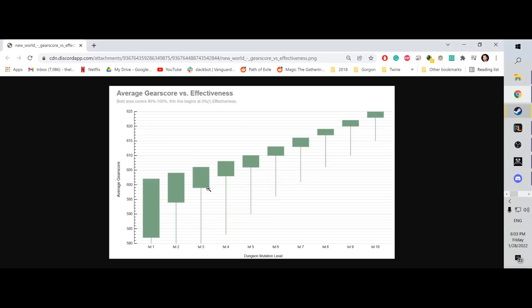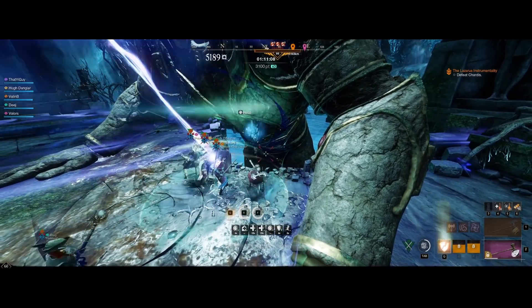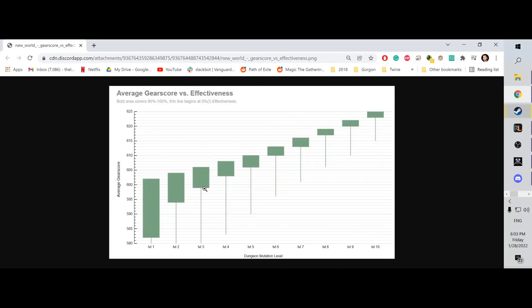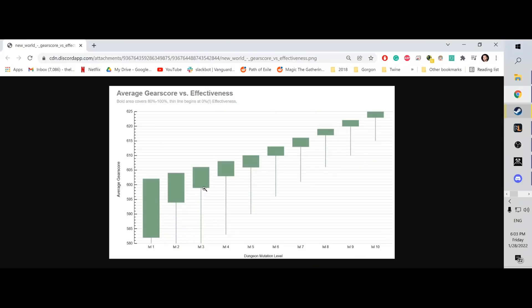For level 3, you'll want 599 gear score to be 80% effective. My party actually attempted level 3 when our gear score was too low — we were all around 590-ish and none of us was above 600 average. That run did not go well, but once we went back and upgraded our gear, the very next run we absolutely crushed it. So that's something to keep in mind.